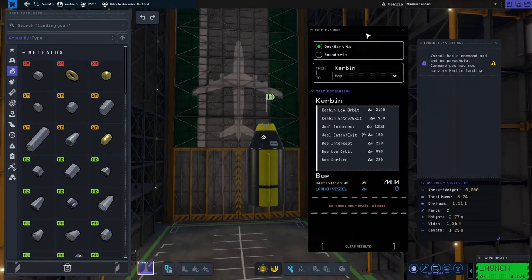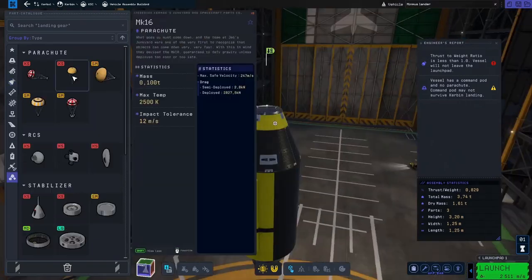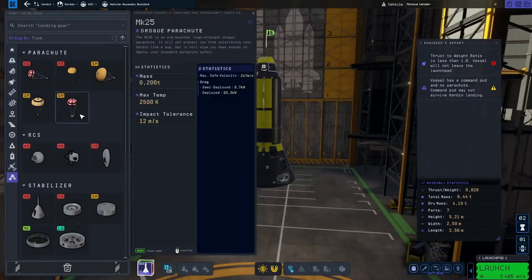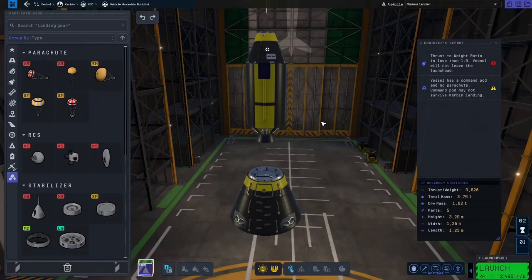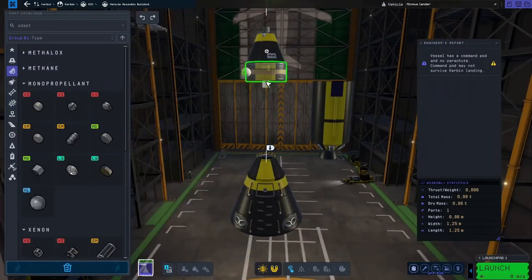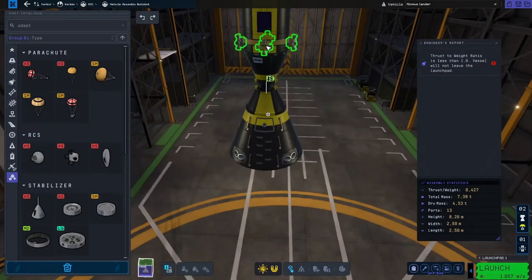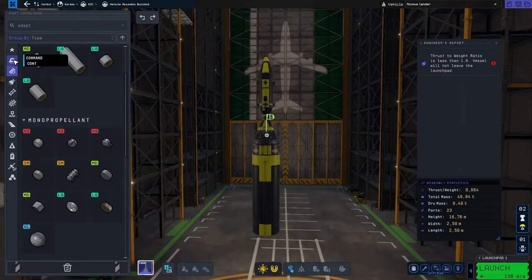Welcome back everybody, it's OG here and today we have a mission from the Kerbals themselves - mission number three: land a rocket on Minmus. As this build montage shows, I'm creating a rocket to do just that. If you remember from my land on the moon video, my first attempt was unsuccessful - I didn't even leave Kerbin orbit. The rocket I've designed has a little lander on top, Apollo style.